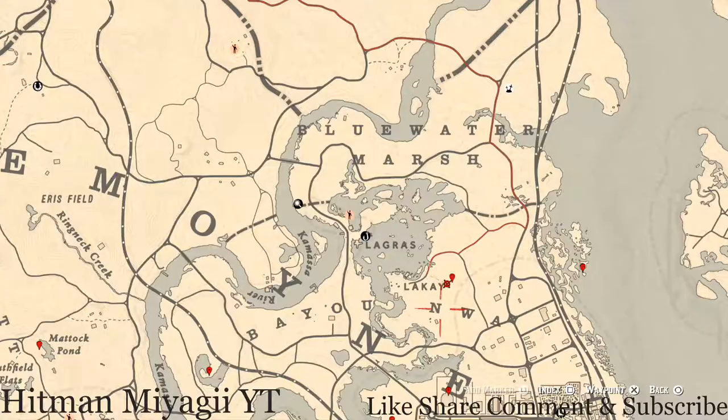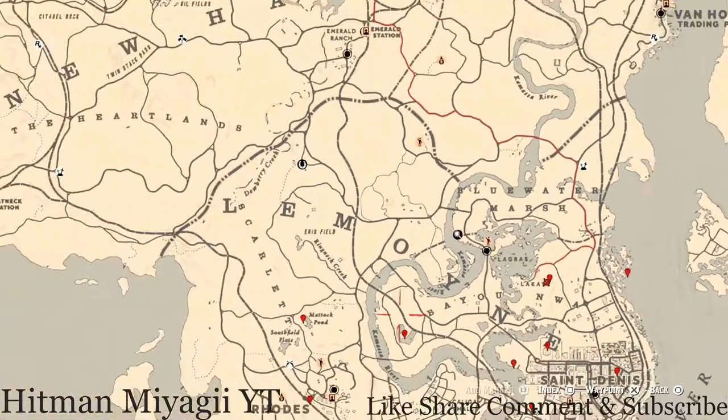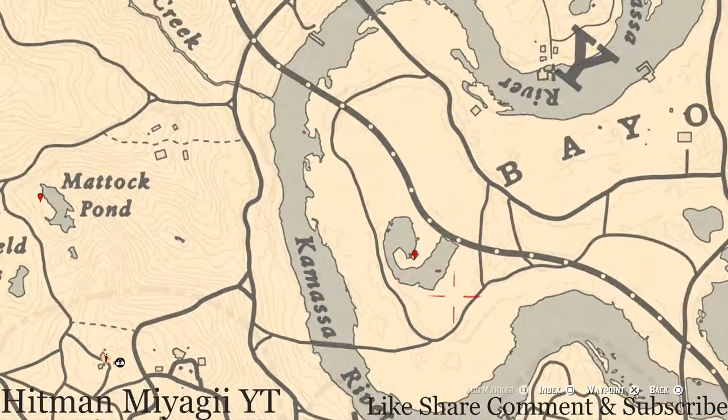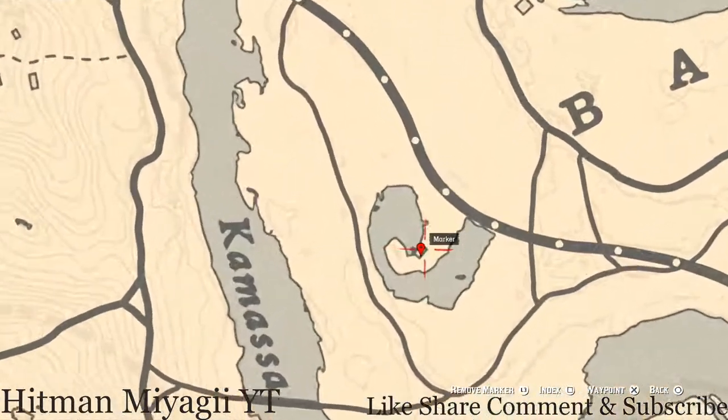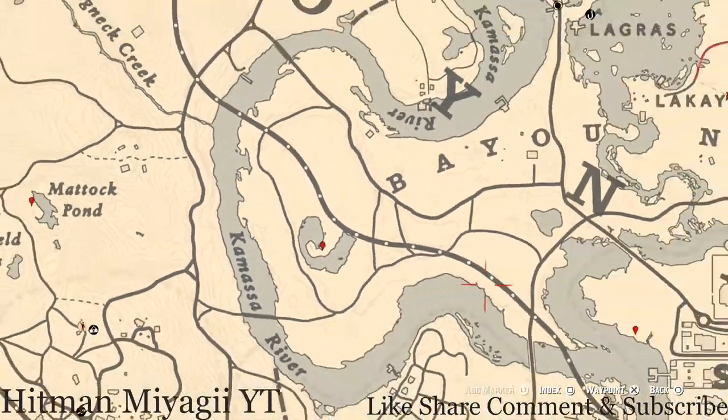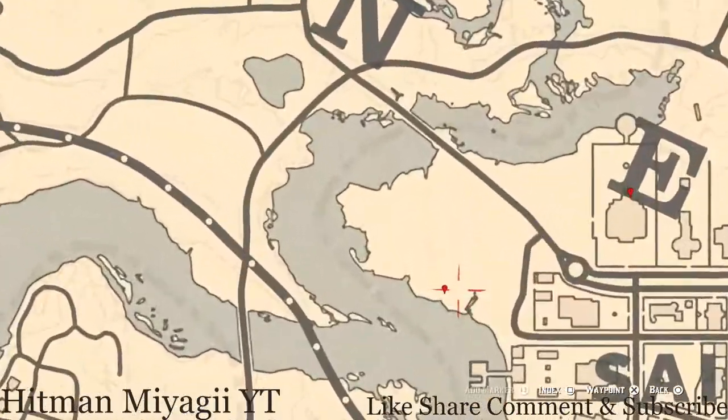Our next marker is all the way over in this little area. Right here inside this shack you'll get a tarot card — this tarot card is a King of Swords. It's not right as you walk in; you have to walk up a little bit. It's on the table with all the candles and stuff.